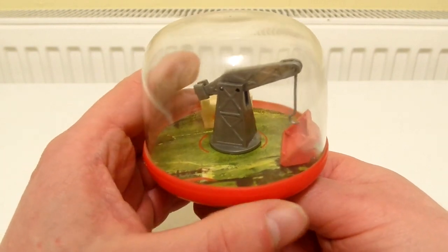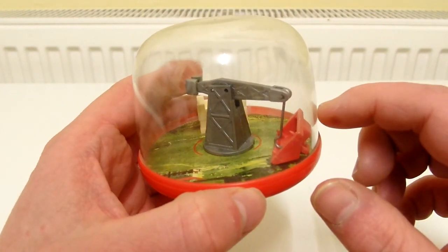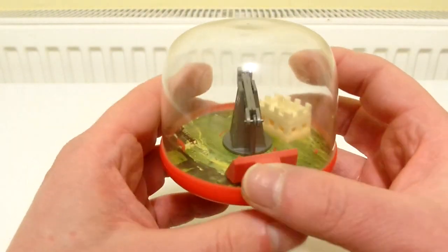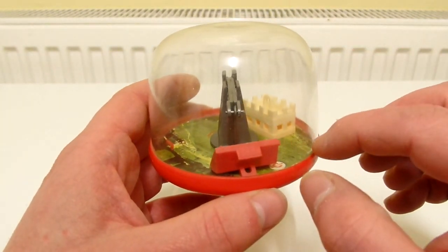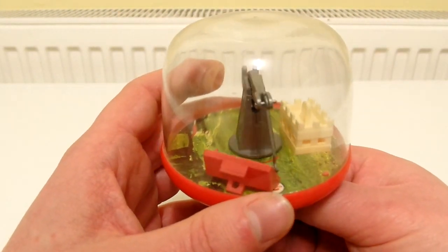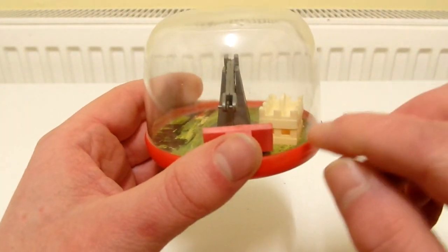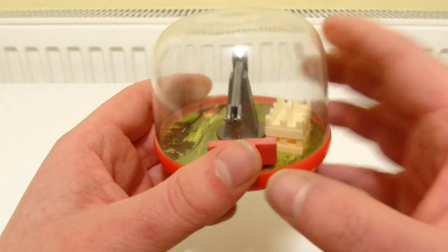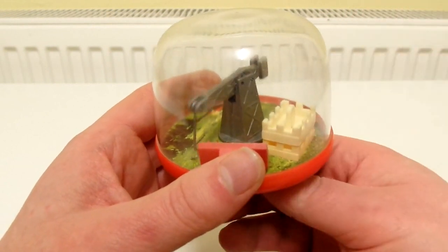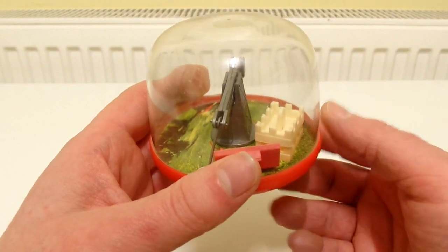Unfortunately — well, it's not that big of a deal — one of these little red pegs, you can see them in each corner of the roof, one of them has snapped off. What I reckon happened is that the roof got caught between the base of the building and the crane, and when turning the crane, the edge of it went against one of the pegs and it just ended up breaking it off.